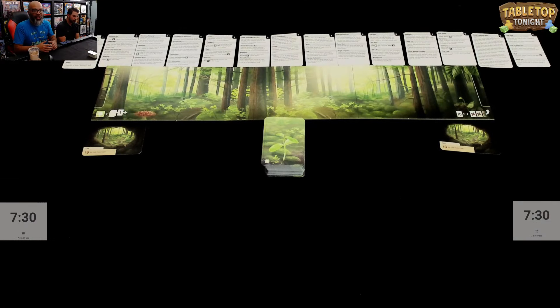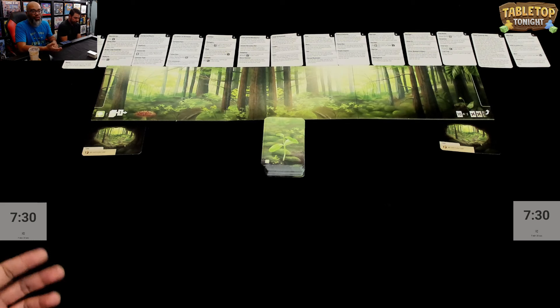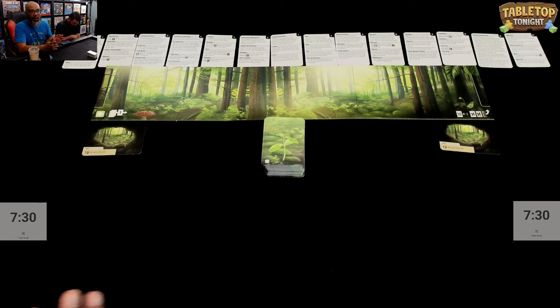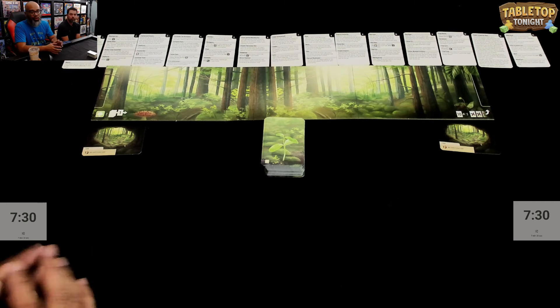We're going to be playing Force Shuffle. On the Clock is a segment we do on the channel where we play games using a chess clock. You'll see the app on screen. Daryl's got seven minutes thirty seconds, I've got seven minutes thirty seconds to do our moves. You take a move, press the clock, then your opponent goes. If you run out of time, you straight lose the game. Otherwise we go to end game and do scoring.